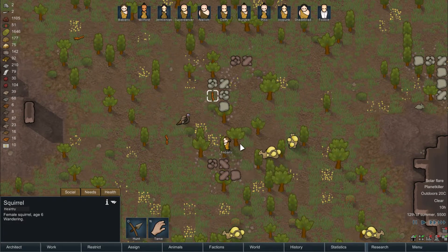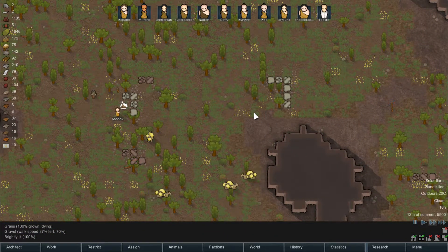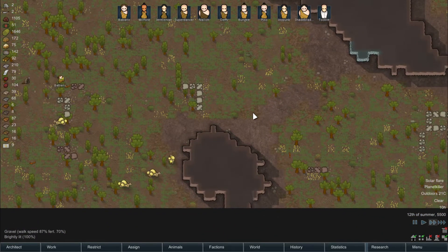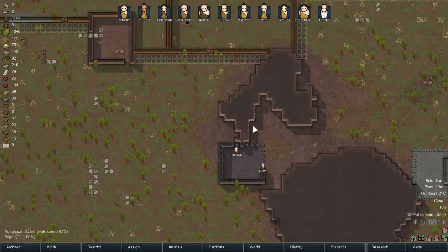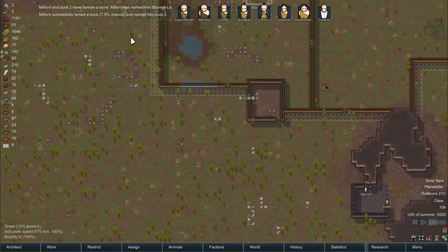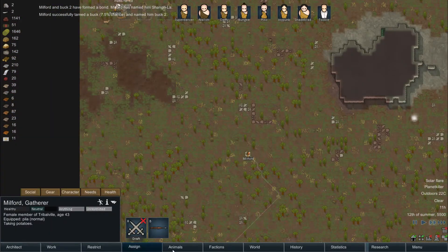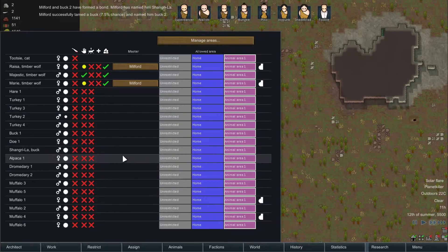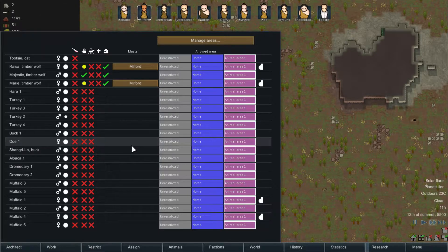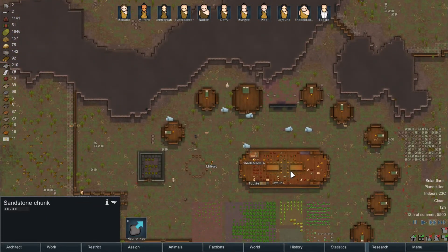Don't tame the squirrel — squirrels are for eating, not for taming. Shangri-La, the bug. And you've bonded with that? Damn it. Now it's difficult to sell it. I'm still probably gonna sell it.